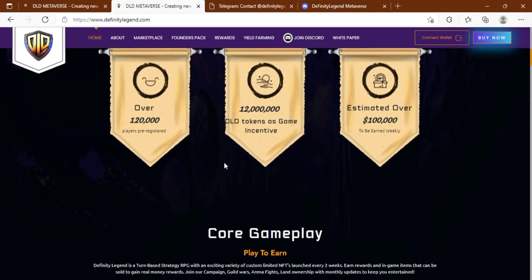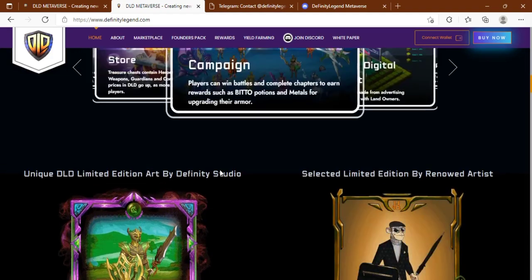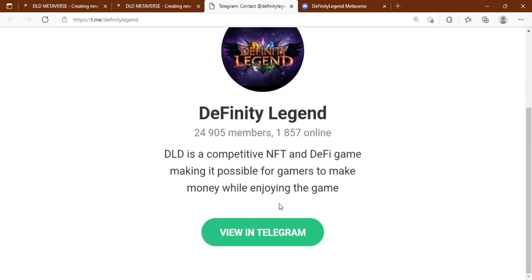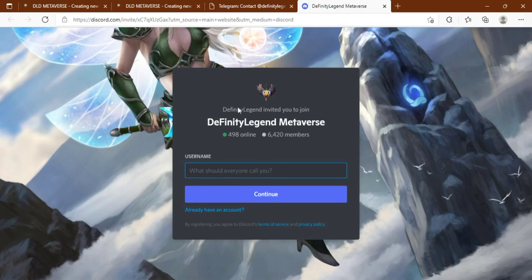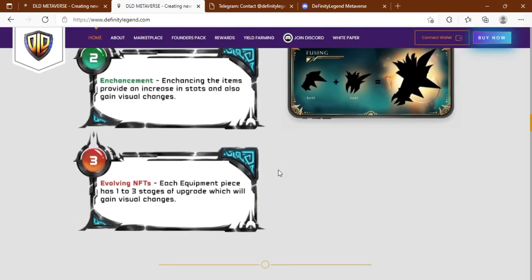This is the Definitive Legend platform. If you want to directly connect with them, you can visit their Telegram group, ask your questions, and talk to them. You can also connect through the Discord channel of the Definitive Legend Metaverse, where they have a huge number of cooperative members. Get your Definitive Legend membership today — do not miss this great opportunity to play and earn from the Definitive Legend.